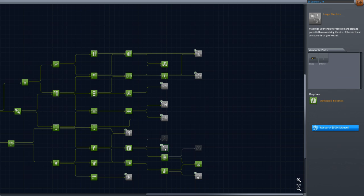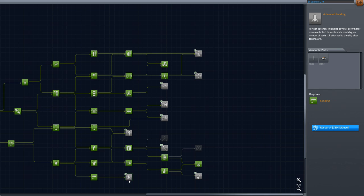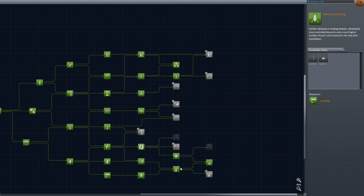What else do I want? The Gigantor XL solar array for my space stations. I still haven't picked this — let's go ahead and pick that just to see what happens. That's got the beefier landing legs. Nothing happened. Bigger rover wheels. So we need science.